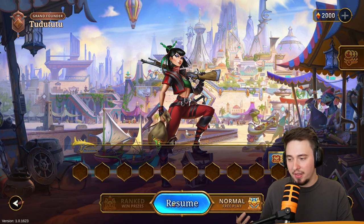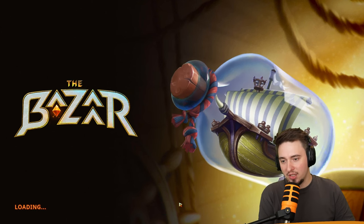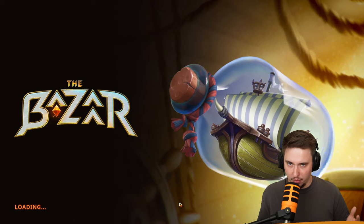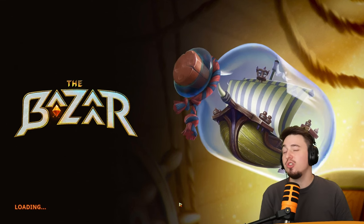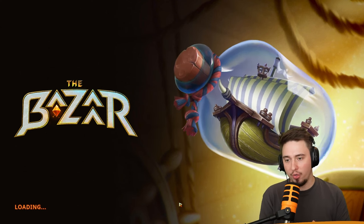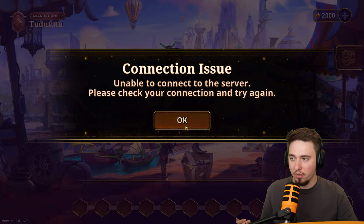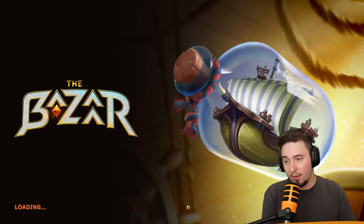What I don't like about Hearthstone is that you set your 30-card deck and go with it, pushing toward the meta. You have a set of 30 cards and the best ones are better than anything else, so everyone goes for those cards and buys packs searching for those specific cards. But in deck-building games like Guardian Quest or Slay the Spire, you build your deck through the game. The Bazaar is similar but you're placing items on the board for auto-battle. There are some connection issues, so I'll jump back in a moment.